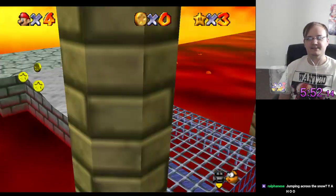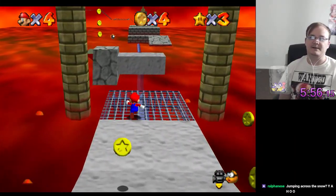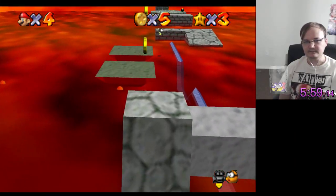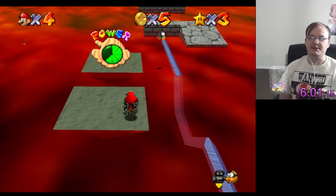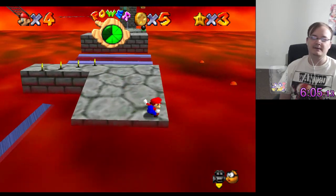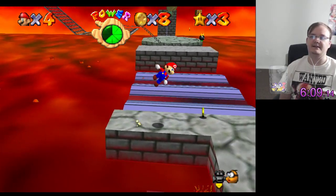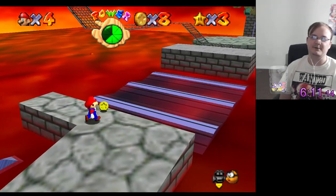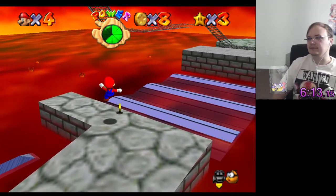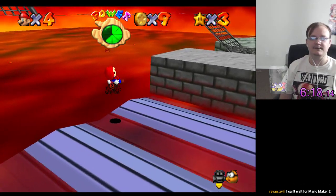Alright, let's try Bowser in the Fire Sea again. Sweet, it actually started me at the beginning. The other thing that sucks about this is that the location of the red coin star could be fucking anywhere. And since this is a Bowser stage, there's not like a visible star to show you where it is. Normally there's a blue star on the floor that shows where the red coin star spawns, so you just kind of have to hope you know what you're doing.